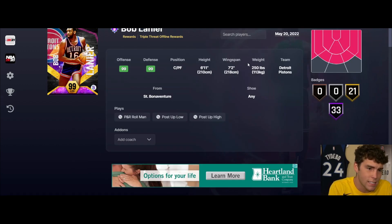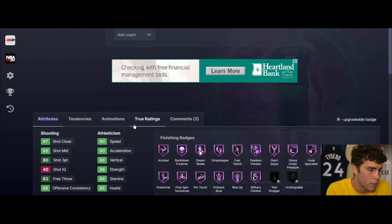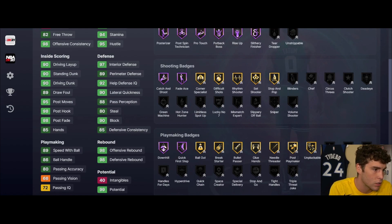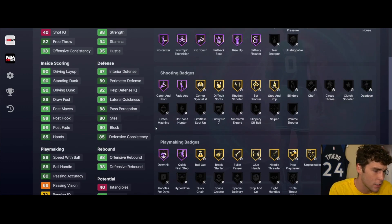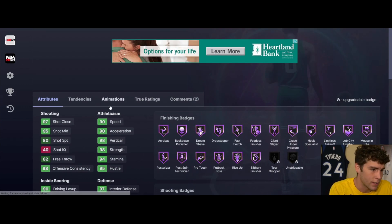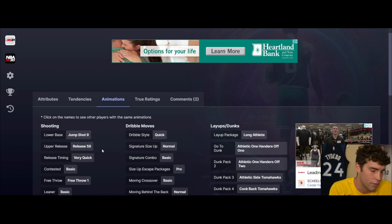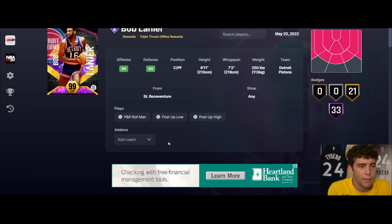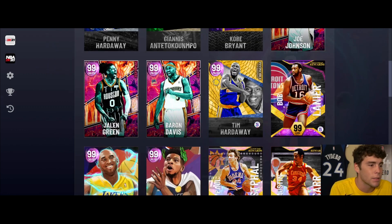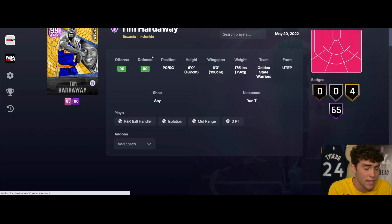Bob Lanier - triple threat offline reward. 6'11", 7'2" wingspan, hot spots from both corners. 33 Hall of Famers, 21 on gold, 83 three ball is a little low for my liking, 90 standing driving dunk, good ball handler, 90 speed acceleration, 90 lateral quickness. Defensively going to be very solid. Jump shot 9 on very quick - not a great release. Quick dribble style as well. I'm not necessarily that high on Bob Lanier but the card is not horrible.